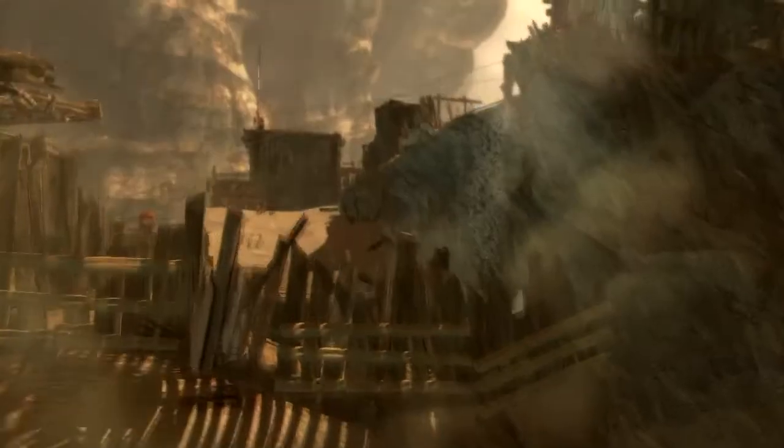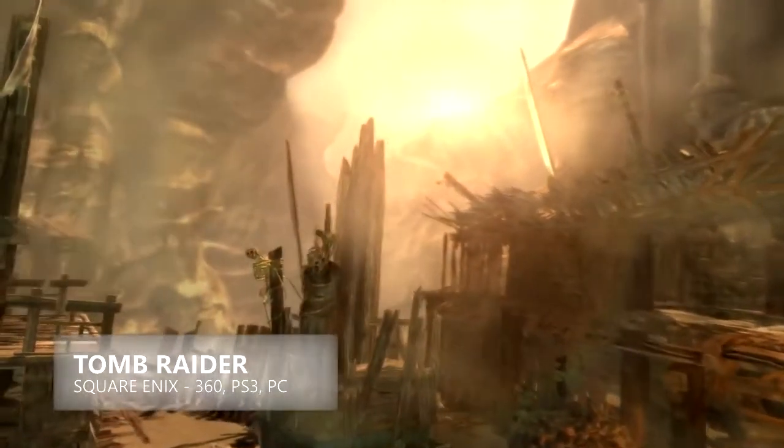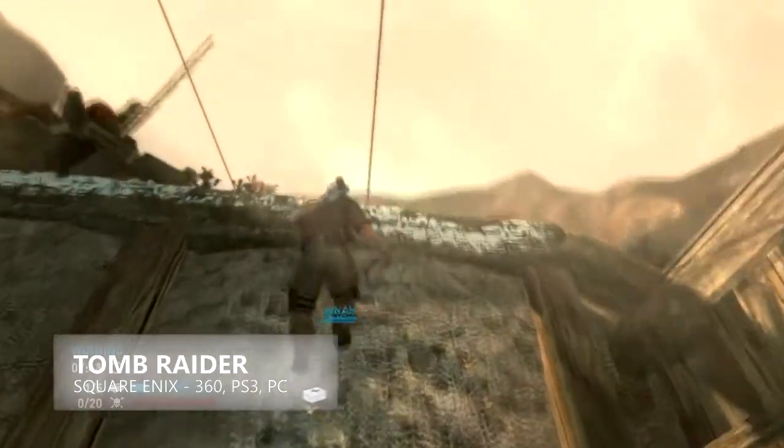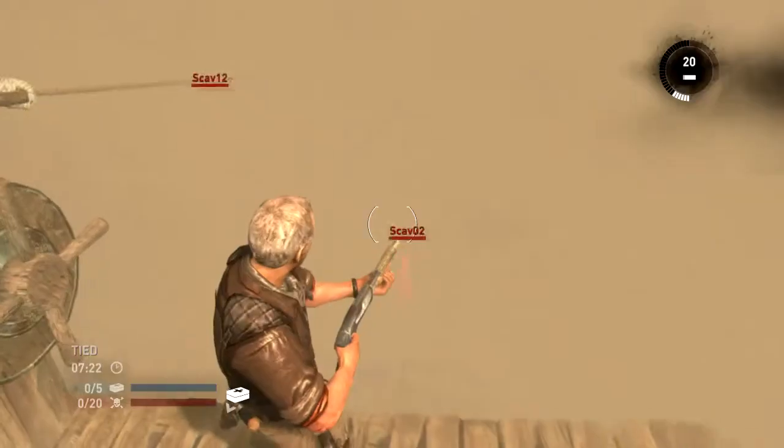We're showing a multiplayer mode, which is Rescue, and Chasm map, which is a map that focuses on verticality and a lot of movement on the vertical, using Sandstorm as a game changer to transform the state of the game.